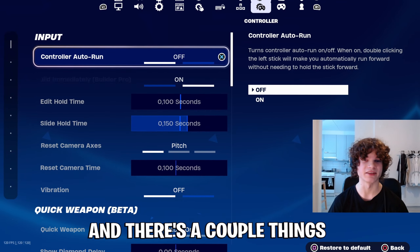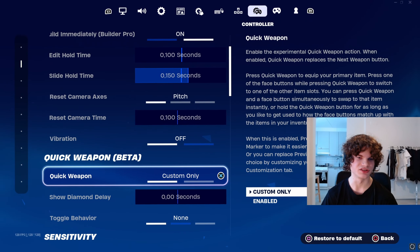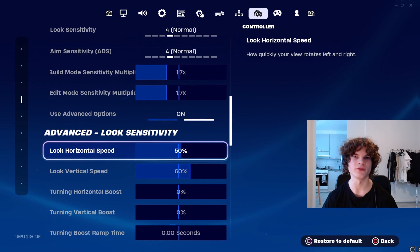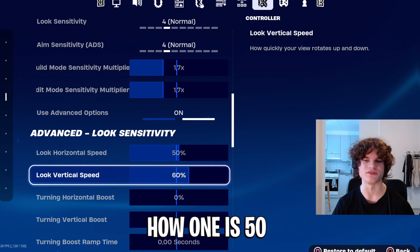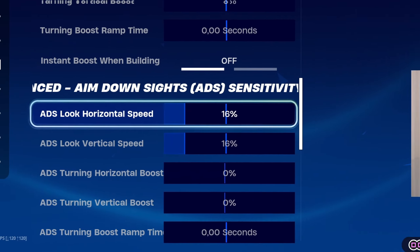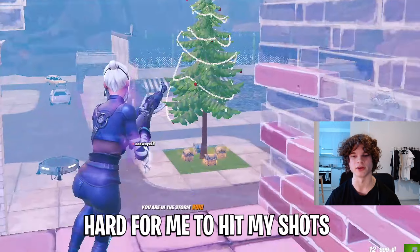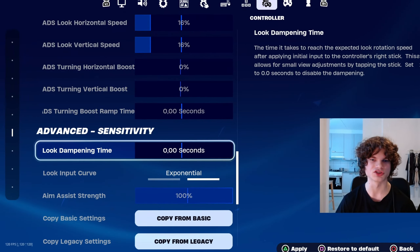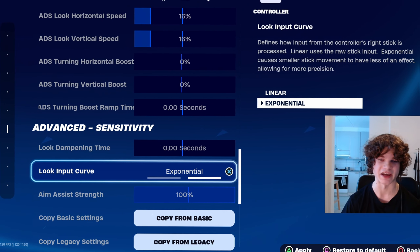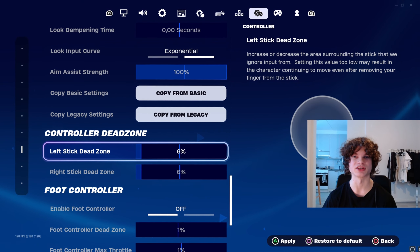Here we have Reed's controller settings, and there's a couple things I really want to dive into. The slide hold time is fine, nothing wrong with that. He does not use quick weapon beta mode — he uses 1.7 build and edit mode, which is actually good. For his normal sensitivity, he uses 50 and 60%. I don't like how one is 50 and one is 60 — my movement just felt inconsistent. He does not use any of the boosts. His ADS look horizontal speed is 16%, which felt super high in game — it was actually hard for me to hit my AR shots when aiming in. He doesn't use any boost on those either. His look dampening time is 0%. He uses exponential look input curve with motion strength at 100%.